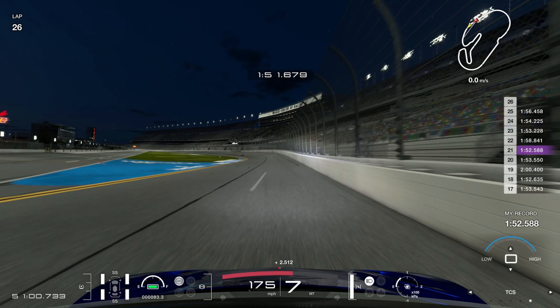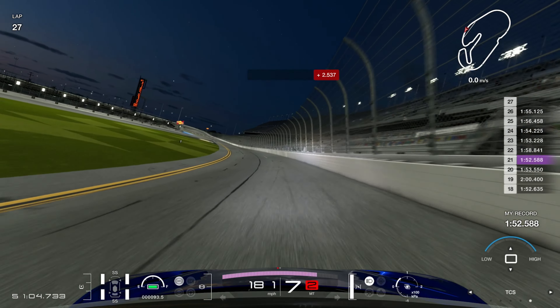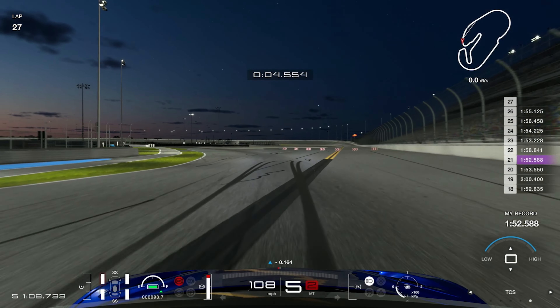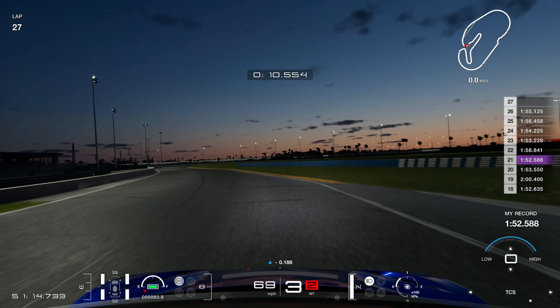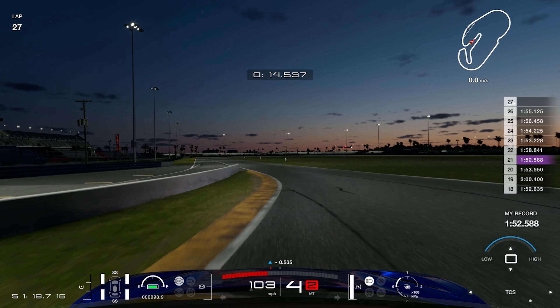We're going to jump now to the fastest lap that I've done so far. We're going to start the lap up on the right hand side of the circuit so we can make a straight line under braking into this first corner — so tricky because it's always turning away from you as you're braking. Trying to keep a nice tight line and get back on the throttle early, and cut as much of these kerbs as we possibly can without incurring a penalty.